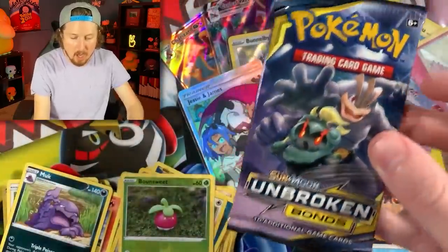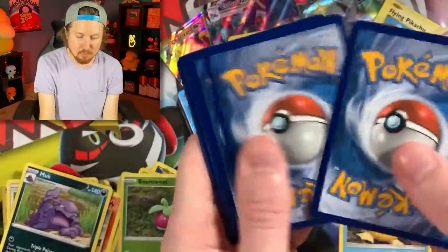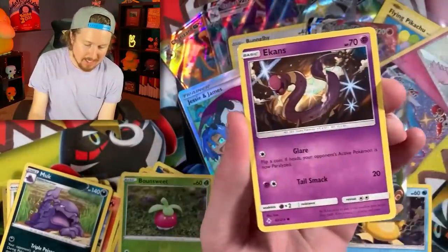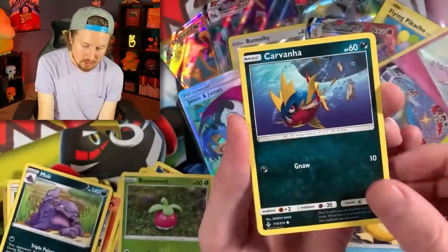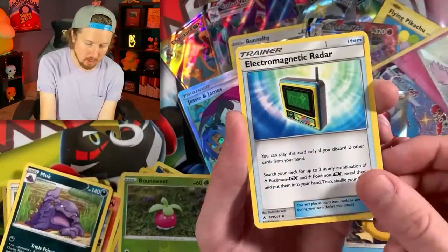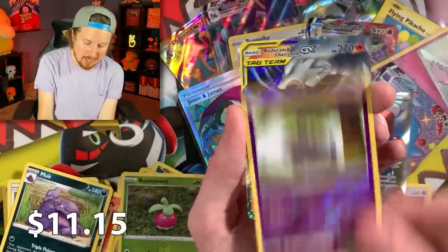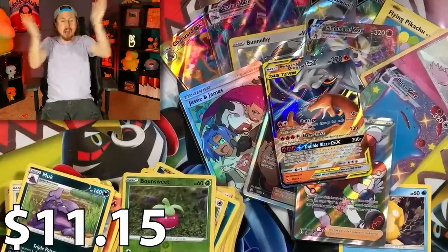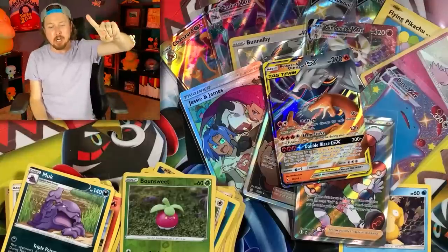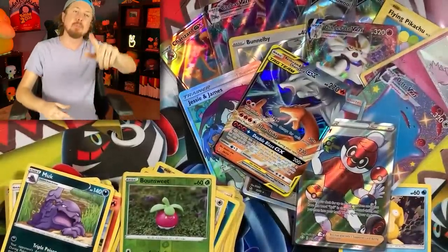Let's go with Unbroken Bonds — we are getting down to the last few packs. We have Caterpie, Cottonee, Ekans, Carvana, Energy, Lieutenant Surge's Strategy, Gastly, Electromagnetic Radar, Espeon — and there we go! Another Charizard! We got two Charizard cards — Charizard GX and Reshiram and Charizard GX! Breaking Family, that's what I'm talking about! Let's do a chair spin! Two Charizards, and I don't even have a sleeve.